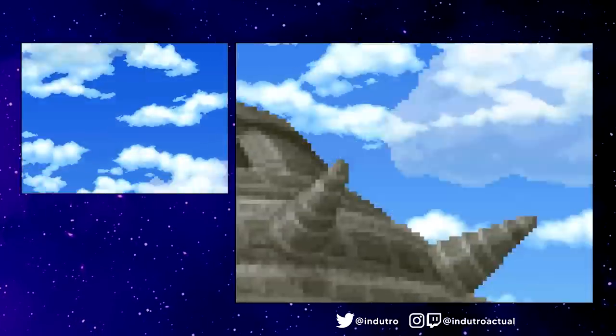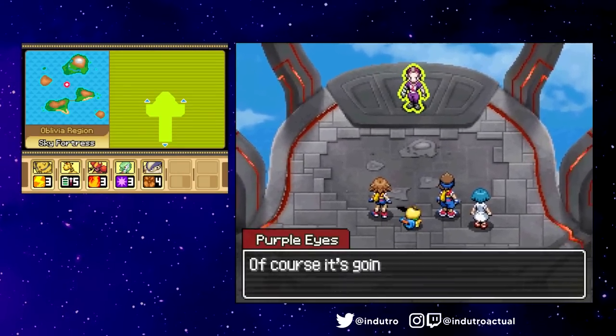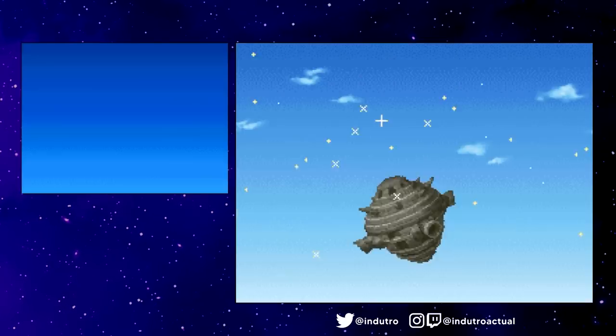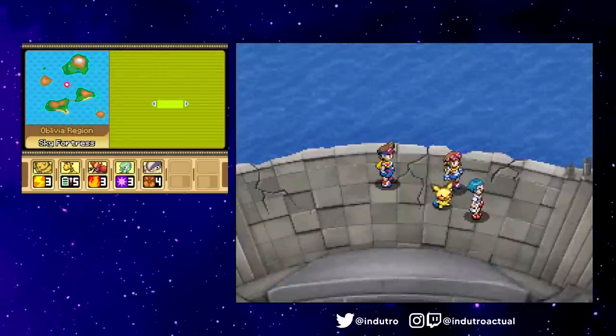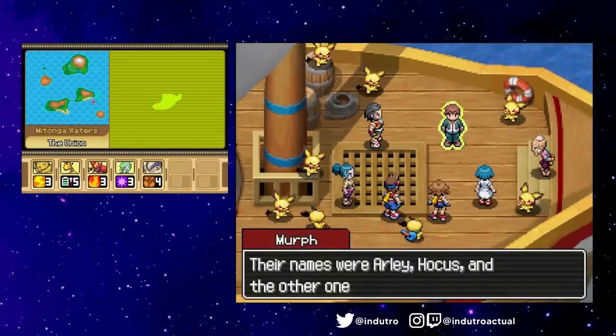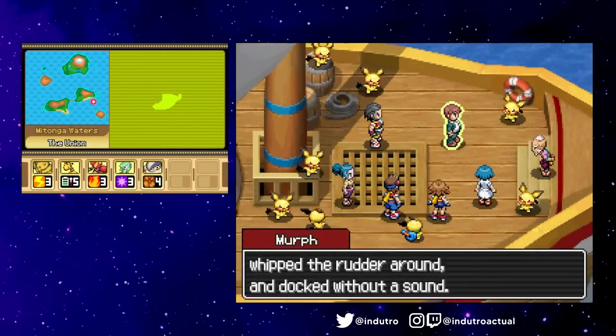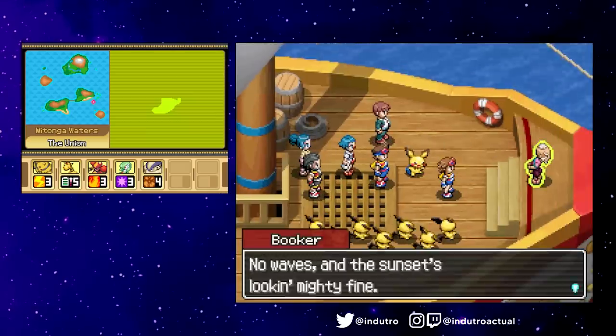What are these armor pieces, Dragon Balls? As expected, the Sky Fortress started falling towards the surface — however, it was nothing a Ho-Oh summon couldn't handle. After the crisis was averted, Rand returned from the Shadow Realm and we had successfully protected the region of Oblivia. The gang returned to the Union and literally sailed off into the sunset — for a bit only though, as we spent the rest of the credits on our flying Pokémon.